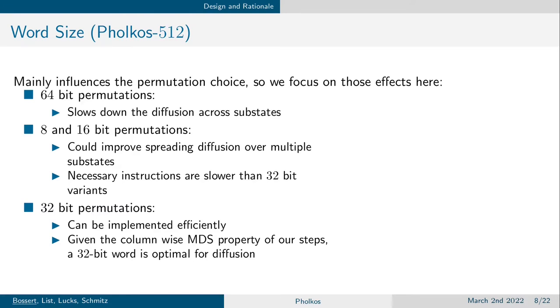Before we can analyze our permutations, we have to choose their word size. We will discuss this on the example of our 512-bit state instance. Choosing 64-bit words would mean we cannot distribute a word from each substate to each other substate, as we would only have two words from each of our four substates, giving much slower diffusion compared to smaller word sizes. Choosing a word size of 8 or 16 bits would allow optimal diffusion, but we would have to use instructions less performant than their 32-bit counterparts. Finally, 32-bit words give us the optimal trade-off between performance and diffusion.